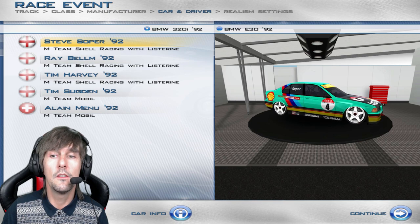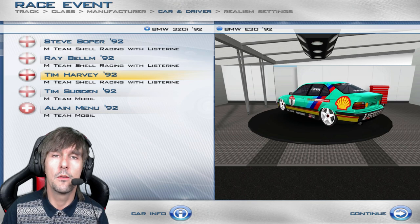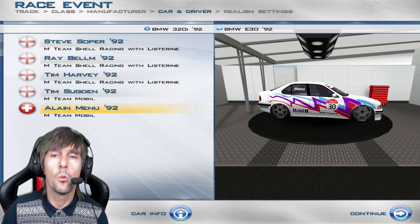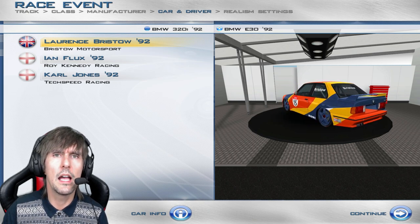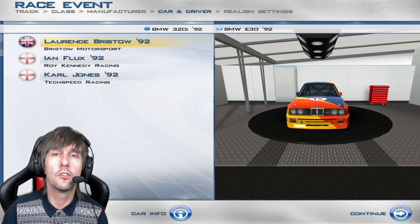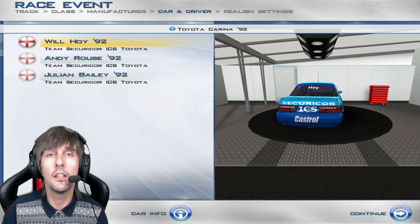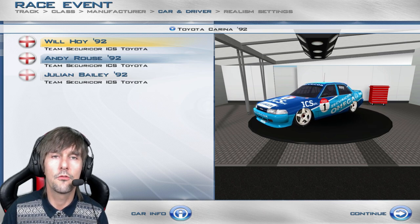Here we've got the 1992 season — this is the BMW. Of course we've got big names: Steve Soper, Tim Harvey — now doing ITV4 commentary for modern British Touring Cars — and Alain Menu making an early debut, who obviously went on to become very much a legend, winning championships and races right up until very recently. We've also got the E30 92, the older one — some of you who know sim racing will recognise this from games such as Assetto Corsa where the DTM version exists. Looking at Toyota, we've got the Carina — not an attractive car, but still a damn good touring car. The late great Will Hoy, and Andy Rouse, another legend who ran his own team and built his own cars. And Julian Bailey, of Formula One fame.